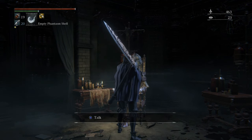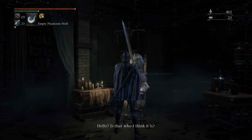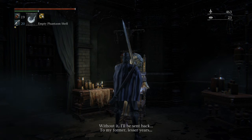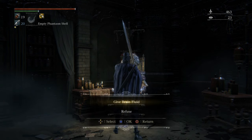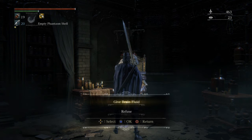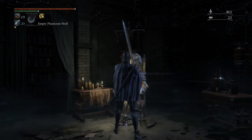It is very important that you give her the first two brain fluids before doing the Living Failure boss. If you do not give her at least two of the brain fluids before doing the Living Failure boss, it will not be able to activate the final part of this side quest and you may not be able to do it. I know multiple people have had this problem, so make sure before you advance on to do the Living Failure boss, you have at least given her two of the brain fluids.